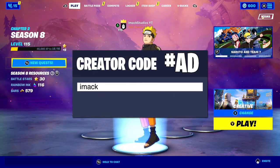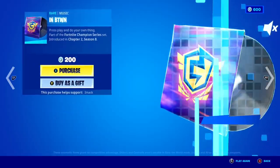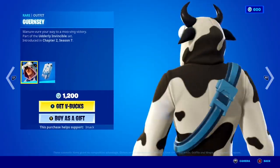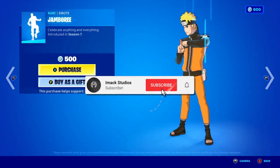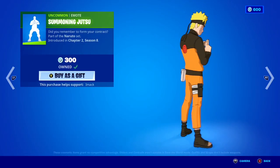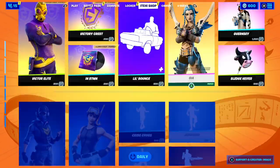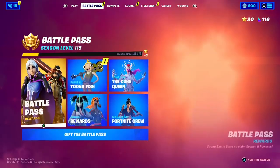Real quick, I would like to let you guys know that I do gift my subscribers all the time here on the channel, so if you'd like the chance to receive a free gift on Fortnite, all you have to do is smash the like button, subscribe with the notification bell on, and comment your Epic Games username below so I can add you. Also, if you want to support me, use code IMAC in the shop — hashtag ad, that's code I-M-A-C-K in the Fortnite item shop, hashtag ad.